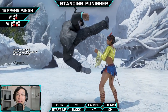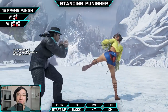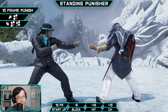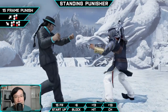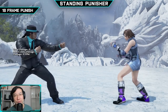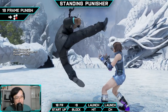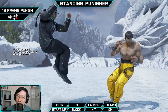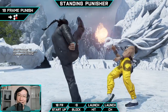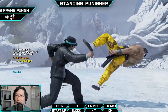He also has another 15 frame punisher in season 4: Down Forward 4-3. It has much better range in comparison to his hop kick, grants massive plus frames on hit, doesn't launch, and doesn't guarantee anything afterwards, but you have enough frames to work with to mix your opponent up. At 18 frames, Fang has Forward 4. Since hop kick has such bad range and certain attacks are very minus on block with some pushback, sometimes Fang can't hop kick and will need to resort to Forward 4 as a means to launch those attacks.